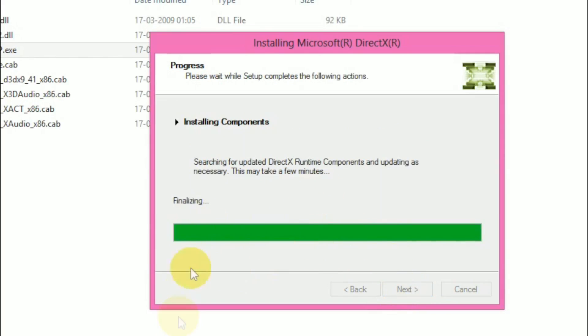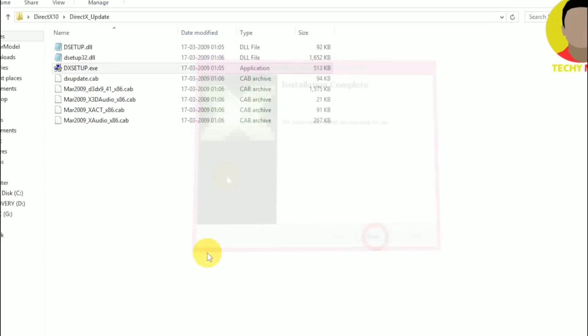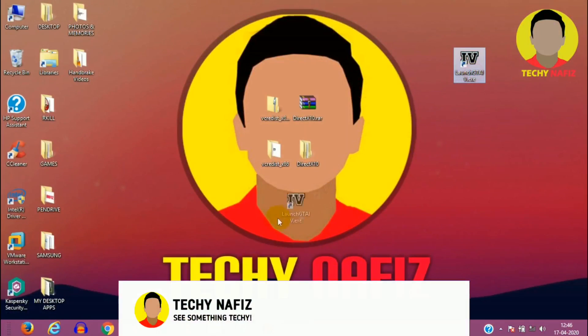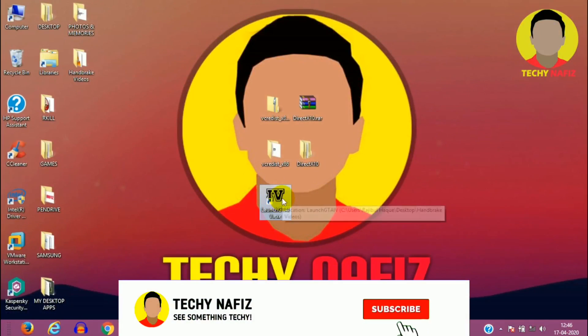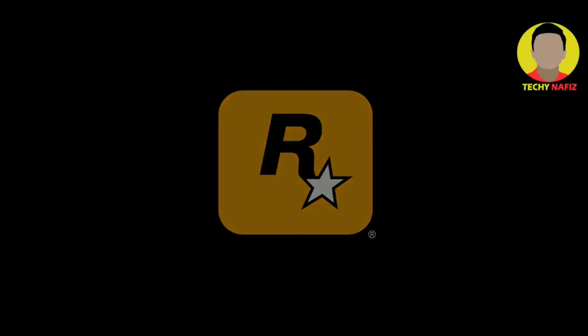After successfully installing those two, you will be able to run the game without any further errors. Here's the proof — I'm opening the GTA 4 application and as you can see, you can play without any error.